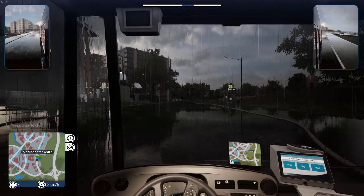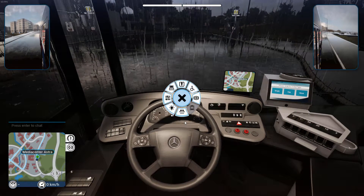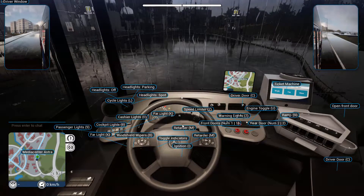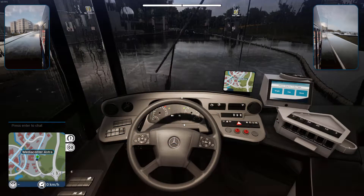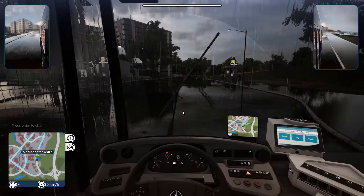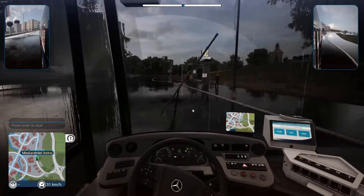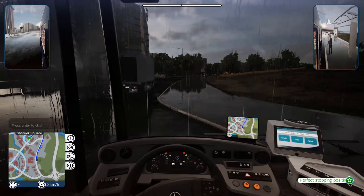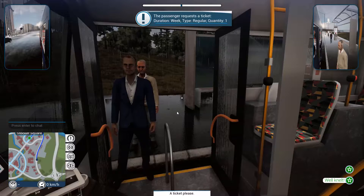Okay, let's sort out the controls — it's Tab not T. Cockpit lights are 8, and window wipers are B. Let's go with 8 to turn off the interior lights. Okay, ready — let's start our bus route. Everyone needs to get out of the rain as soon as possible. Don't want you to get a cold! A ticket please — weekly regular?